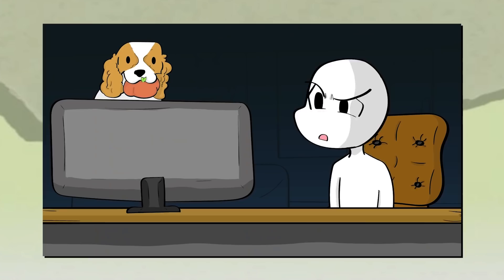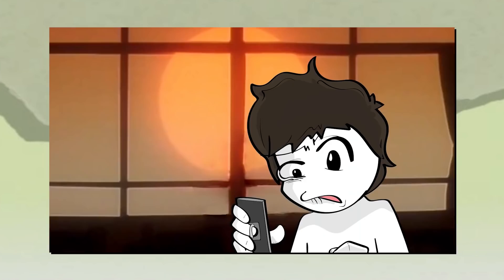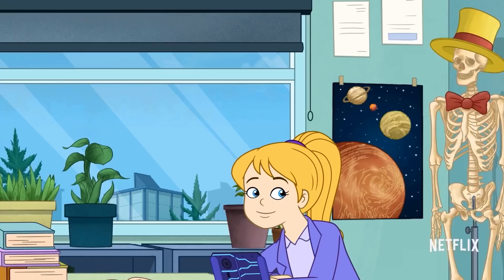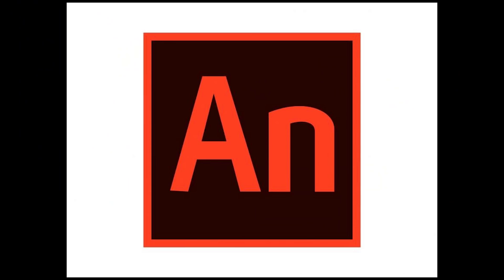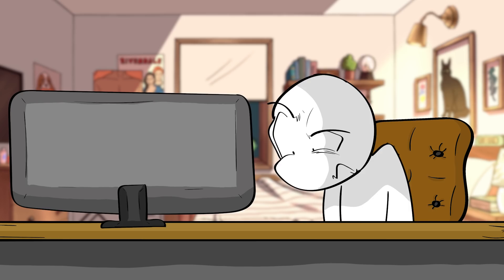Then it comes time for the actual animation. One of the most common questions I've gotten over the past several years is what animation software do I use? And the answer is none — I don't use any animation software at all. If you want to be a professional animator working for Disney, Cartoon Network, Nickelodeon, or Netflix, you must learn animation software — you need to know Adobe Animate, Toon Boom, et cetera, perfectly inside and out. I, however, do not use any of those. All I use is Adobe Illustrator, Adobe Photoshop, and Premiere. That's it.